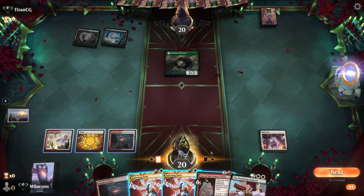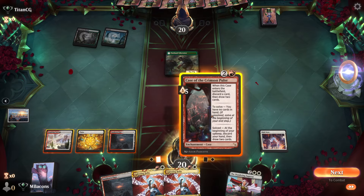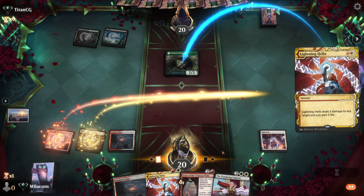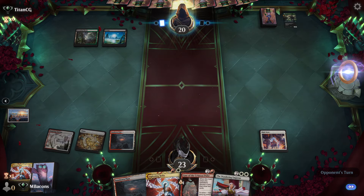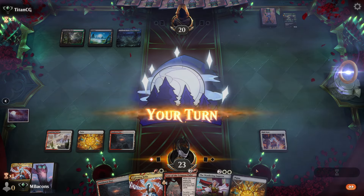Opponent plays Outland Liberator. Do we just let him sack it for the High Noon? Cast Lightning Helix on the Liberator — gotta at least get a chance to see what this thing does. Or doesn't do.